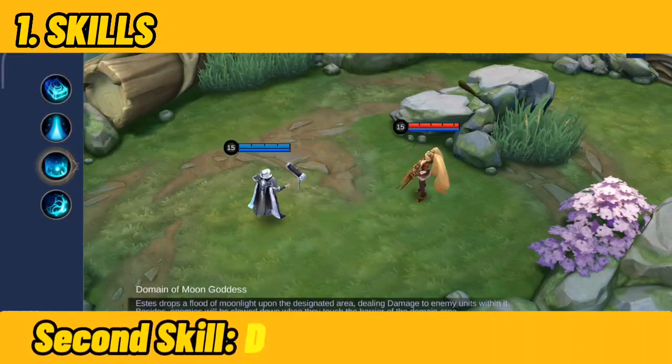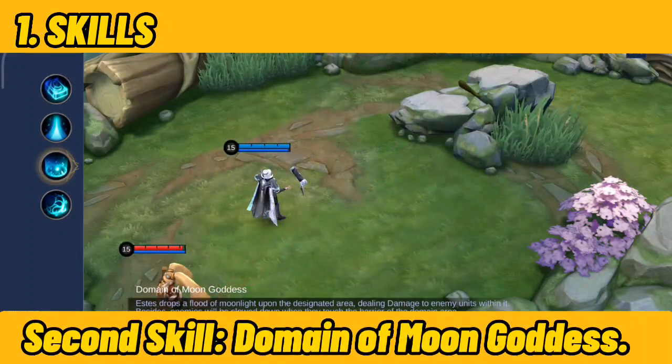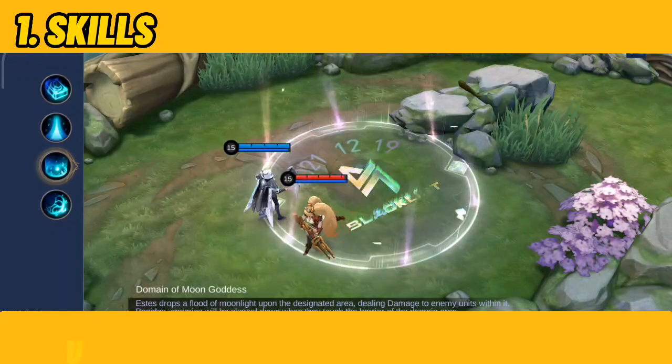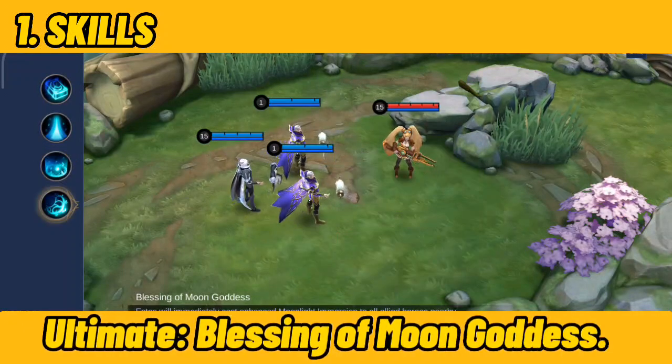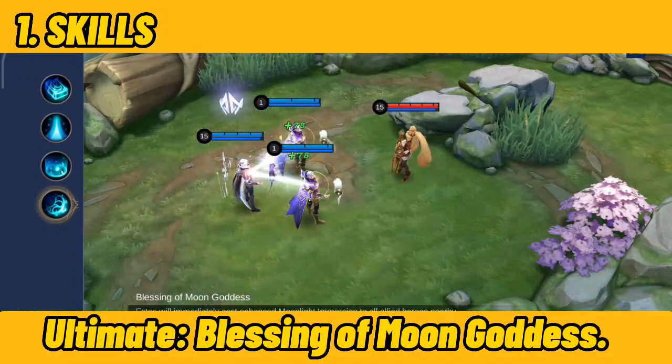Second Skill — Domain of Moon Goddess: Summon a field of moonlight that slows down an enemy by 90% for 1.5 seconds. Ultimate — Blessing of Moon Goddess: Cast multiple links that connect with your allies to instantly heal them for 8 seconds.